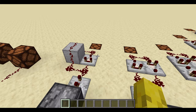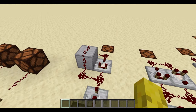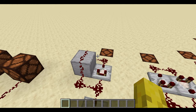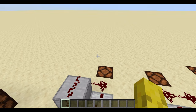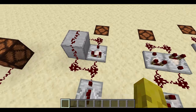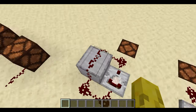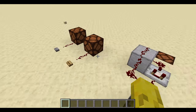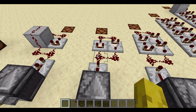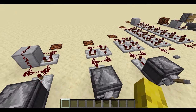Now for the timing information: the single-comparator design lasts 0.6 seconds, 6 redstone ticks, and 12 game ticks. So it does extend the pulse, even though it's less than the button itself. The two-comparator design lasts 32 game ticks, 1.6 seconds, and 16 redstone ticks — much longer than the buttons.